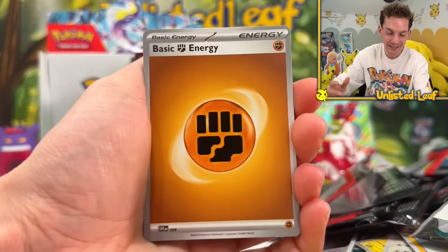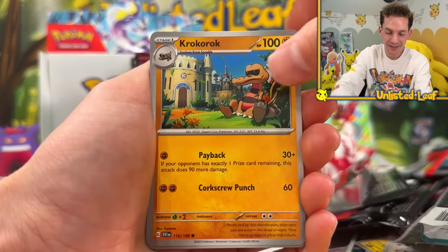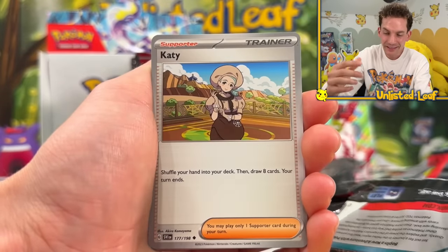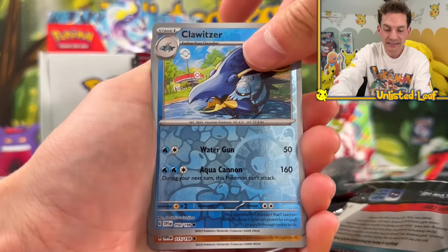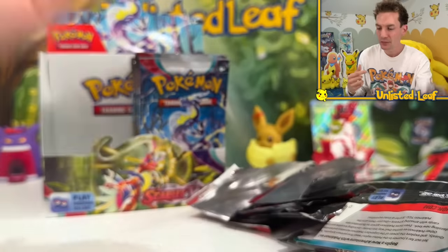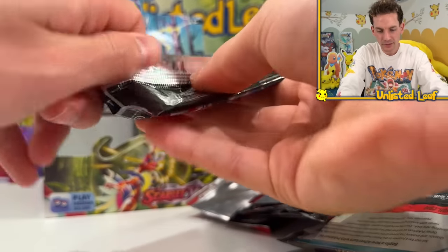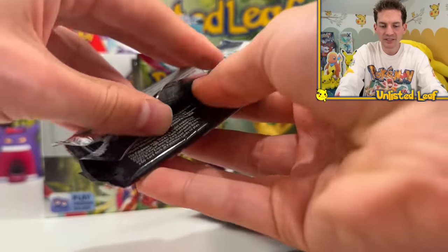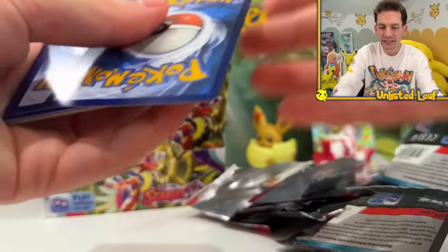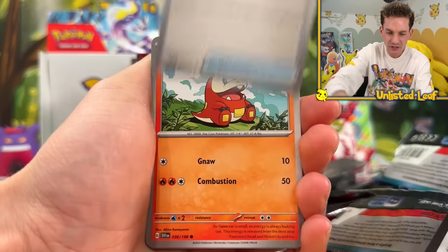I hope you guys are having just as much fun as me. When a base set comes out and you've never seen the gray borders - it's the most fun in the entire world. Professor's Research - you can also get her as a full art card, looks really nice. Starting the right hand side now.